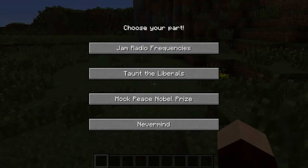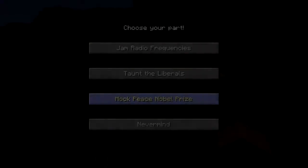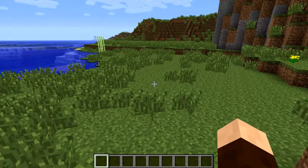So you commit to evil, and basically you choose your path: jam radio frequencies, taunt the liberals, mock the Peace Nobel Prize. I think I'm going to mock the Peace Nobel Prize. The gods are pleased with your sacrifice.